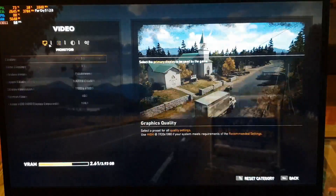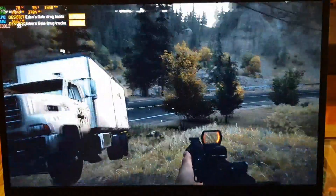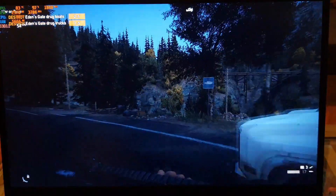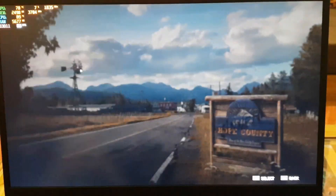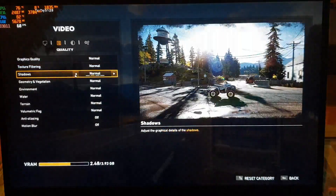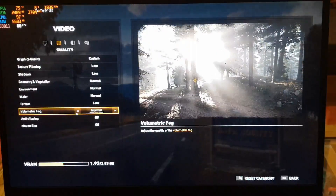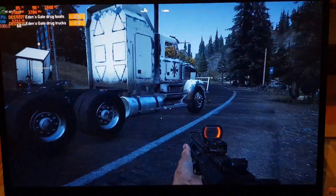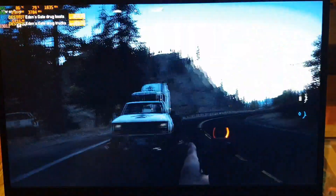At 1920 by 1080 on normal settings, let's reduce the resolution and see if it works out — getting 51, 60, 58, 60, 56. It's above 60 most of the time, but we can still do better. Let's remove shadows and bring down textures and terrain a bit — getting 58, 56, 52, 48. Still not complete 60-plus framerate.